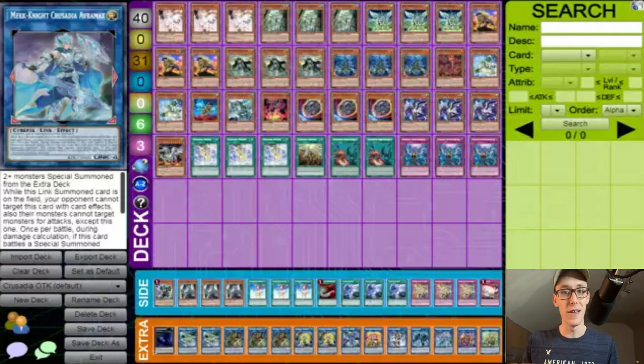Pretty solid run — he played a lot of Virtual World and meta decks. The only thing he didn't play that interests me is Drytron. He explained he was very fearful of both Drytron and Virtual World going into the format, and he ended up facing one of the two, so a 50-50 shot. Anyway, after the three Ash Blossoms...